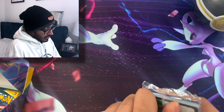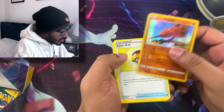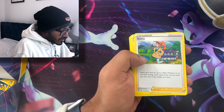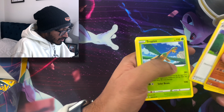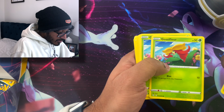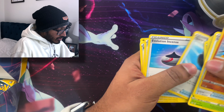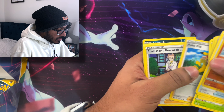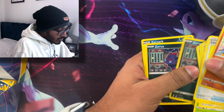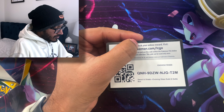We got a Galarian Zapdos as a promo - nice! I'll go ahead and open this up and give you guys a code card. So we got Galarian Zapdos, Level Ball, Raichu, Rhyhorn, Sonya, Professor's Research, Tropius, Smeargle, Smeargle again, Galarian Corsola, Eldegoss, Eldegoss, Quick Ball, Evolution's Essence, Poke Kid, Professor's Research, Zangoose, Zangoose, Zoroark, Zoroark, Zoroark, and here's your code card.